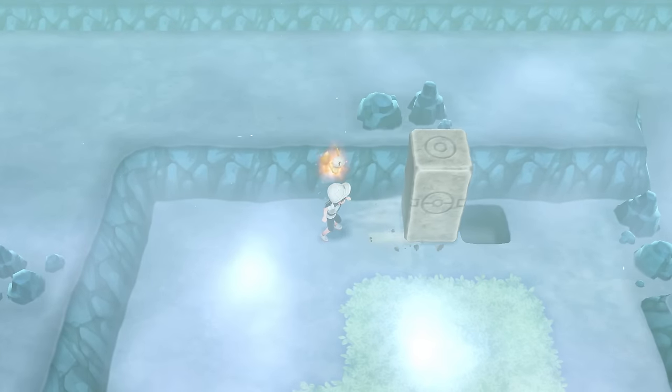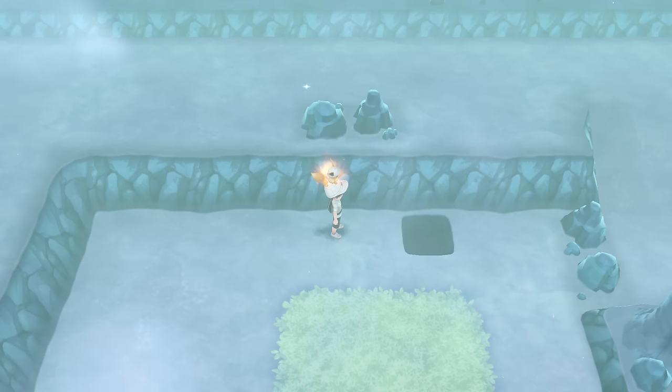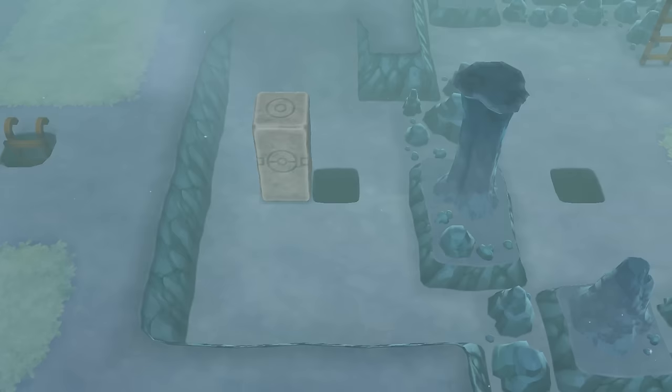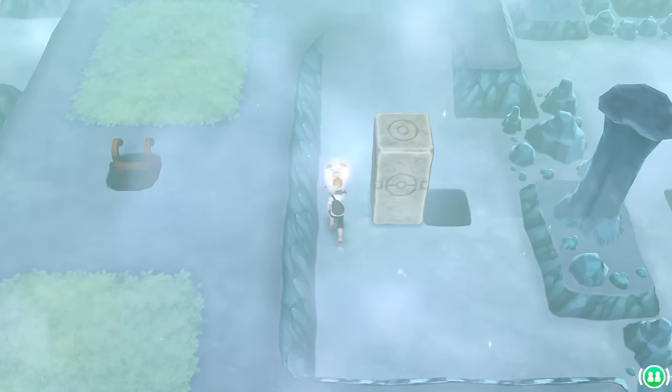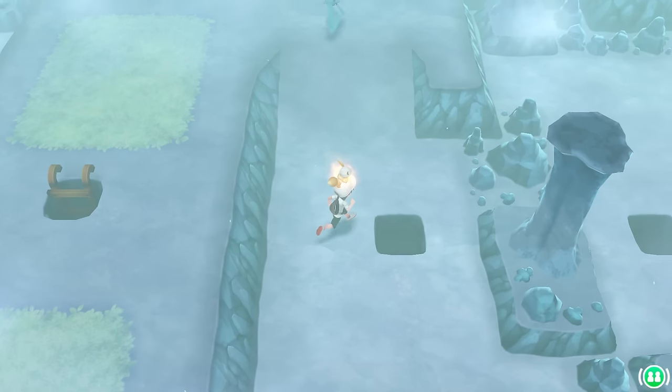When you enter the Seafoam Cave you are going to want to head directly to the right until you find this rock. You're going to push it down that hole and follow it down. If you don't have the push ability yet you have to go back to Fuchsia City and give the old Warden his teeth.